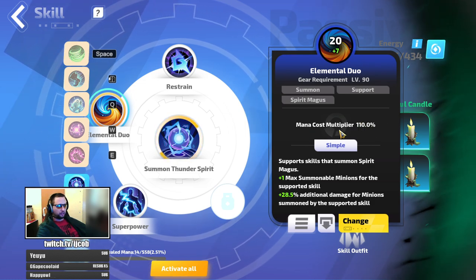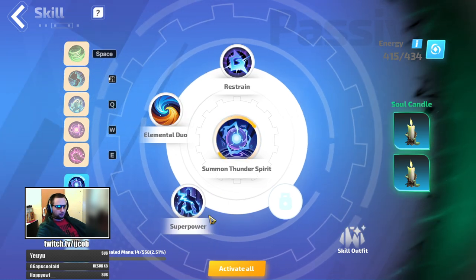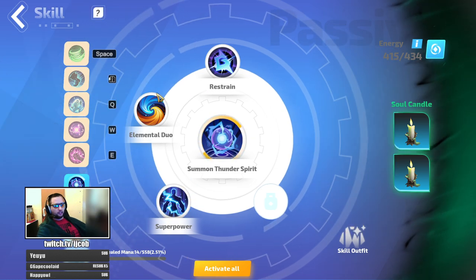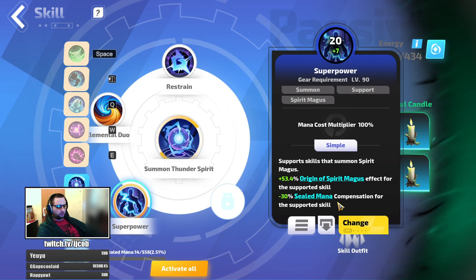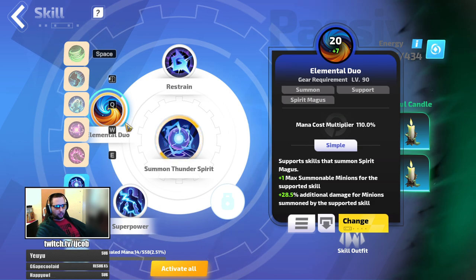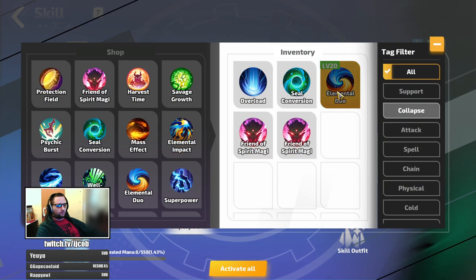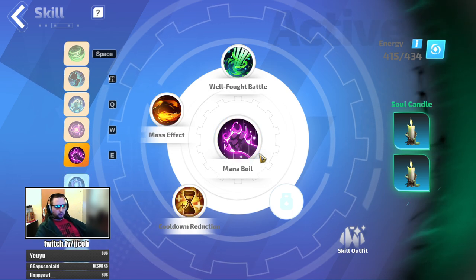What that basically means is: if there is a minus sealed mana compensation line on a support — for example, this one has minus sealed mana compensation — the skill gets a higher mana cost. But with Off the Beaten Track, the minus sealed mana compensation means you have a 95% multiplier, which reduces your mana reservation on the skill. If I unequip this, you can see I have less mana.